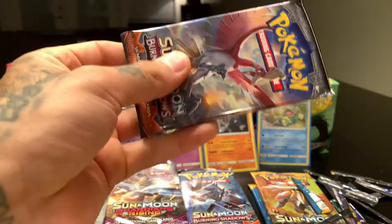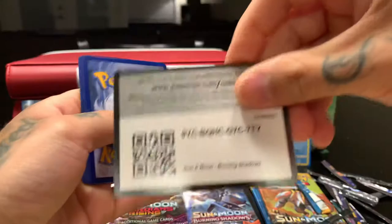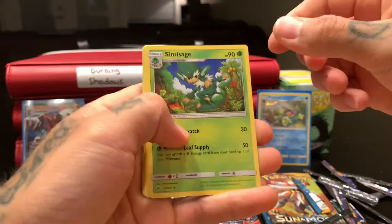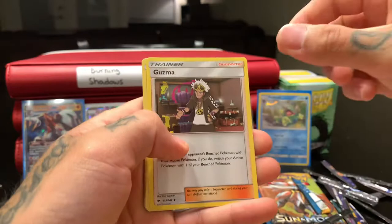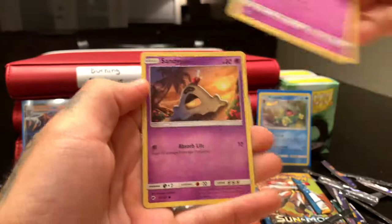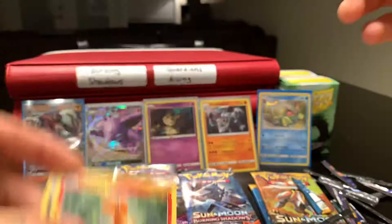This pack feels pretty tight and heavy so I think this might be a holo here. Fairy — nope. Simisage, Whirlipede, Guzma, Ledyba, Mudbray making a mess, Horsea, Venipede, Sandygast — reverse holo — Charmander, so cute, and Malamar — non-holographic. I was wrong.